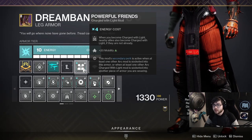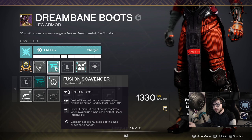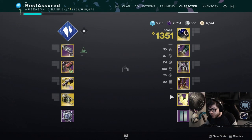On the boots I have Powerful Friends, so when I become Charged with Light nearby allies also become Charged with Light — plus 20 Mobility. Then Fusion Scavenger to pick up more ammo for Cotidian Coordinate and Sleeper Simulant, and three Strength mods to round out my stats.